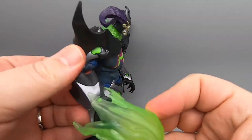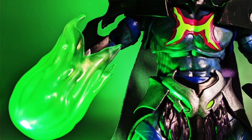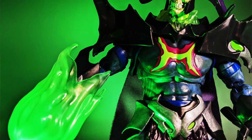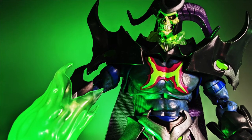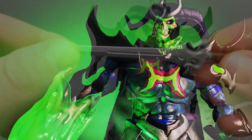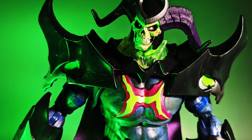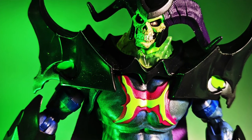Or you can stick the green fireball onto his hand and he can do the big power punch, if you will — and I think that'll fit on any of his hands. He comes with two holding hands that you can use to hold things, such as this power sword. He comes with that if you needed an extra one. Otherwise, that's about it when it comes to him, and he does all the cool poses that you'd want him to do.